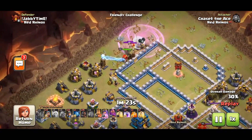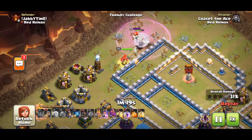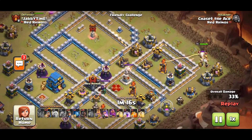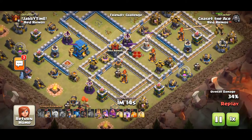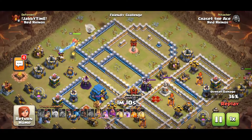Most of the time, you want your King funneling the outside trash so that the Hogs and Miners can stay on course. Notice how narrow the base is after the Blimp took out the Eagle, and the Queen moves down the left side. The King at 3 o'clock makes pathing even better.